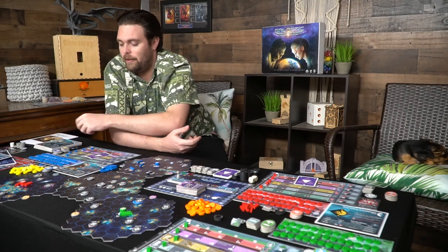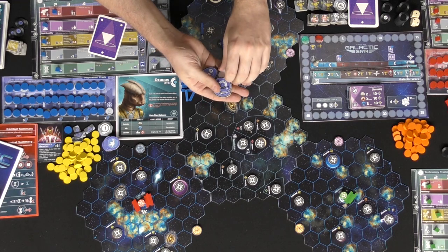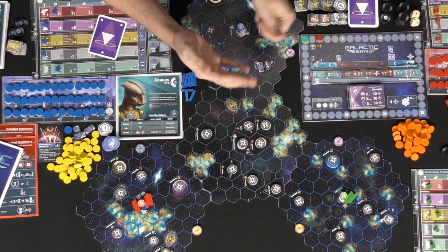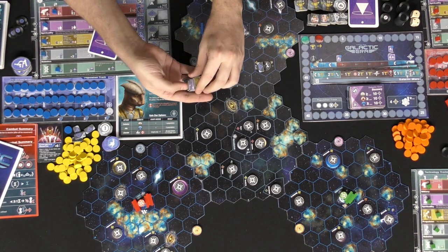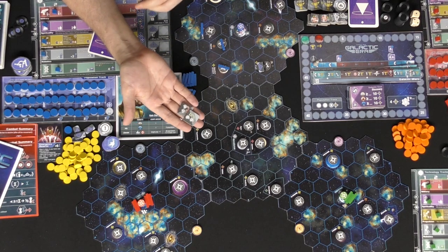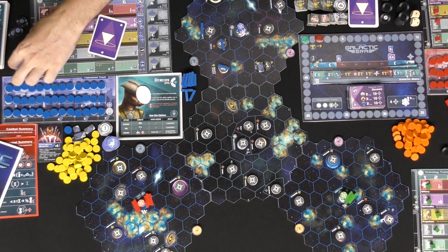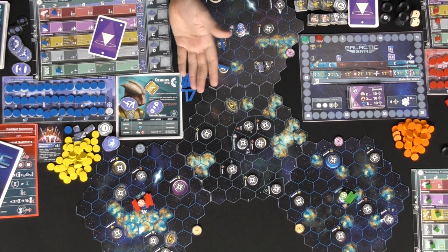Then you'll move on to the growth phase, which is pretty simple. You're going to get these little growth token counters and select two of them in general, then hide them - don't show them to anybody else. You can do stuff like research your tech tree, change your alignment, populate a star, or create more ships. You can also select one of these special ones: either increase a tech tree if you chose the tech tree option, or increase or decrease your player turn count. The simple ones don't require anything extra, while the tech tree upgrade requires the research action in addition. You flip them all over simultaneously with everybody else, then accomplish them in turn order.